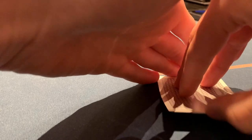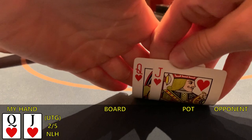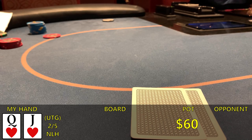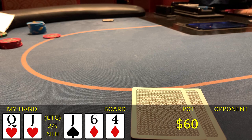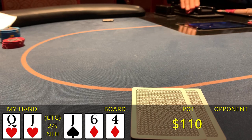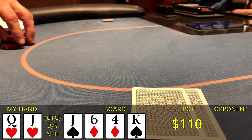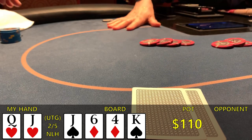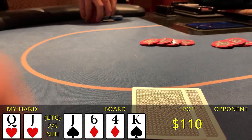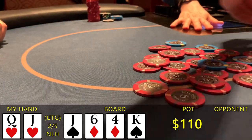Over the next hour, we lose a couple small pots, and my stack drops to about $425 before we pick up queen-jack of hearts. I'm under the gun, make it 15 to go, and get three calls. Four ways to a flop of jack-6-4 with two diamonds. With top pair, I bet $25 and only get a call from the big blind. The turn comes a king — although we get downgraded to second pair, this card is better for my range, so I bet $35. After some consideration, the big blind folds. Looking back, I needed to bet a little bigger on the turn, but we drag the pot.